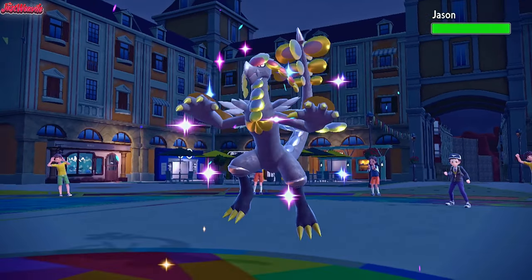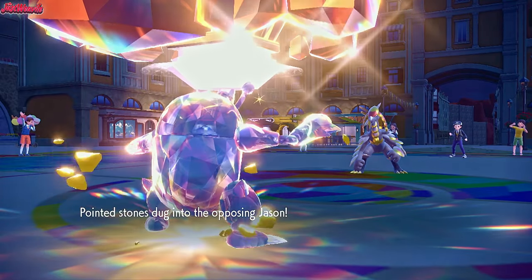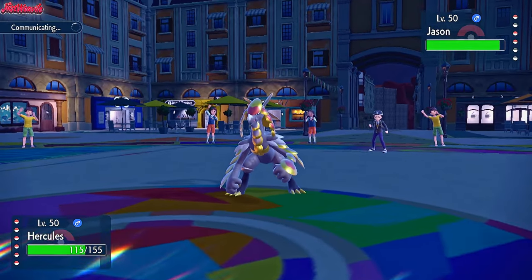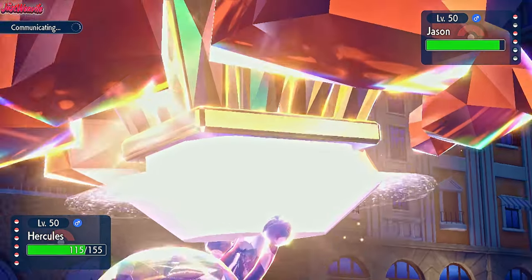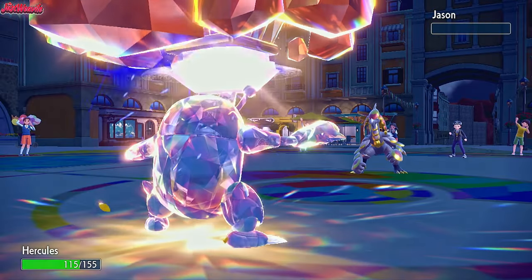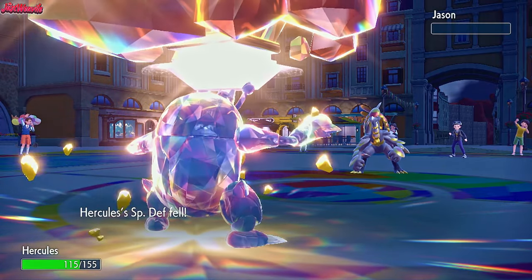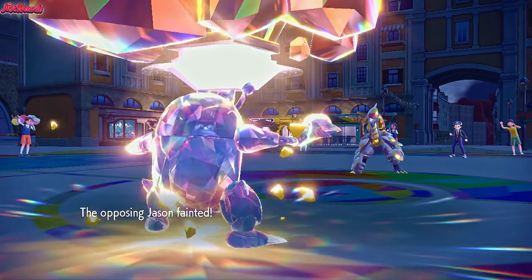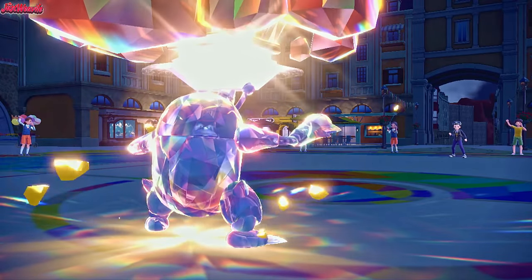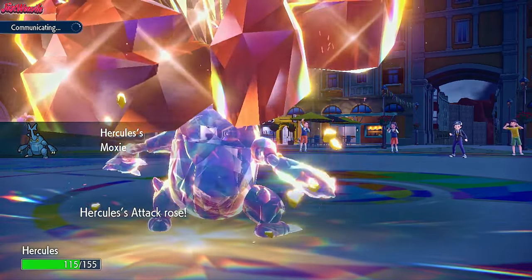Jason — that's the Kommo-o — comes in, gets some Stealth Rock chip. We have to hit this thing with a Close Combat — there's no real reason not to. Close Combat comes through and that Kommo-o is dead. We are minus in defences now, so the Ice Shard from Mamoswine could come close to KOing us, but I'm not too worried. Close combat takes out the Kommo-o, which is fantastic, and we get another Moxie boost.